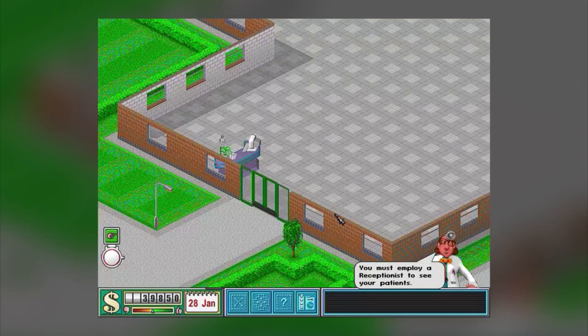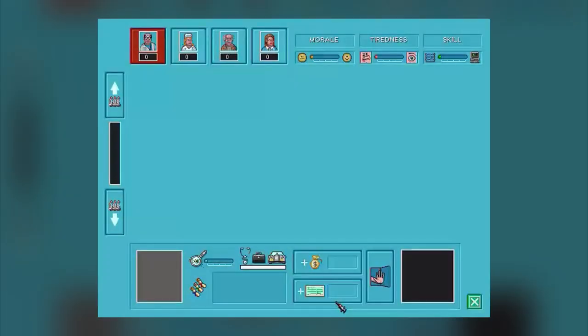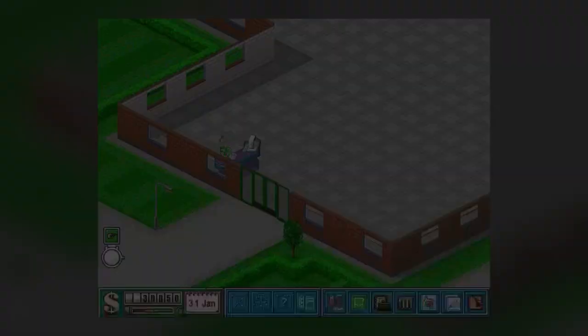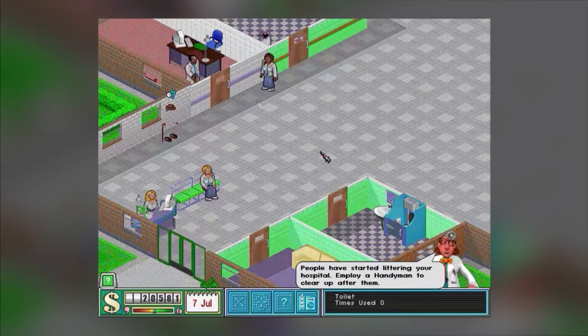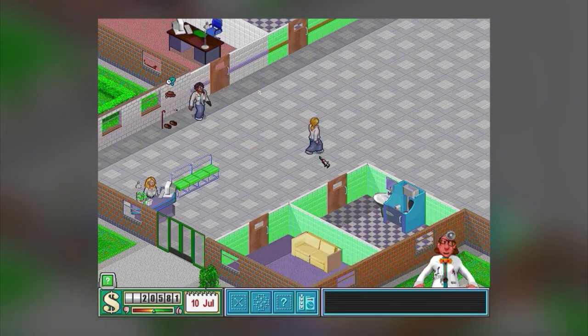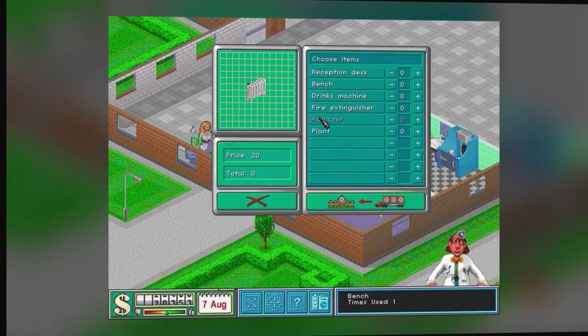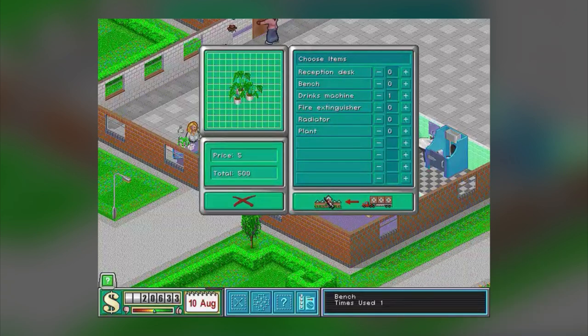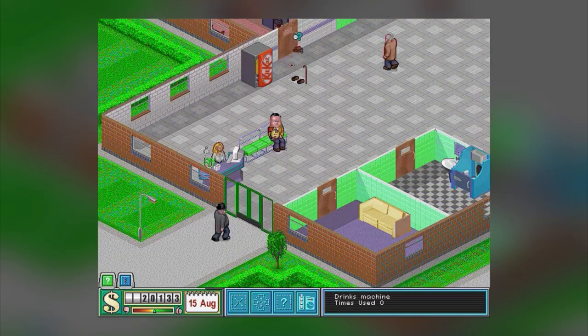Imagine being handed an empty shell of a building and told 'here you go, make a hospital.' That's Theme Hospital for you. Your mission in the game is to transform various sized empty husks of buildings into a bustling health haven. It's like playing God, but with more pie charts. You'll need to ensure that you have all the right facilities to diagnose and treat the various bizarre and often humorous illnesses that patients saunter in with.